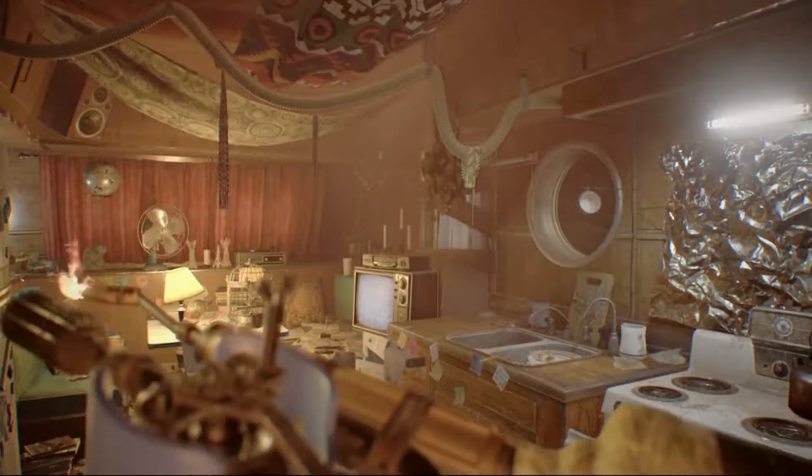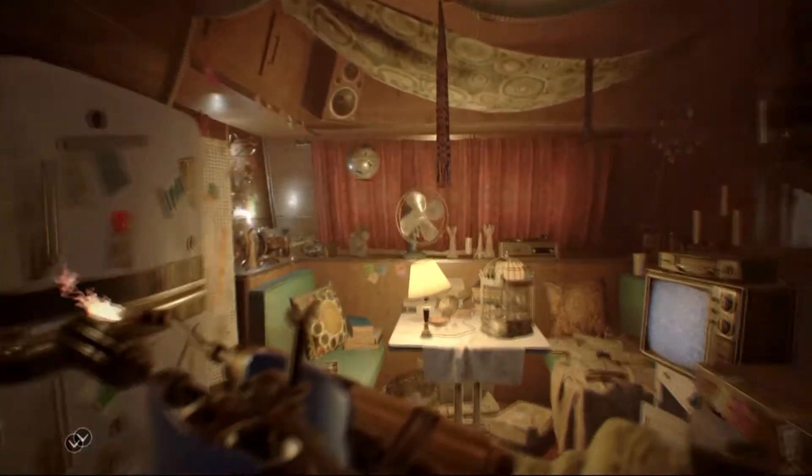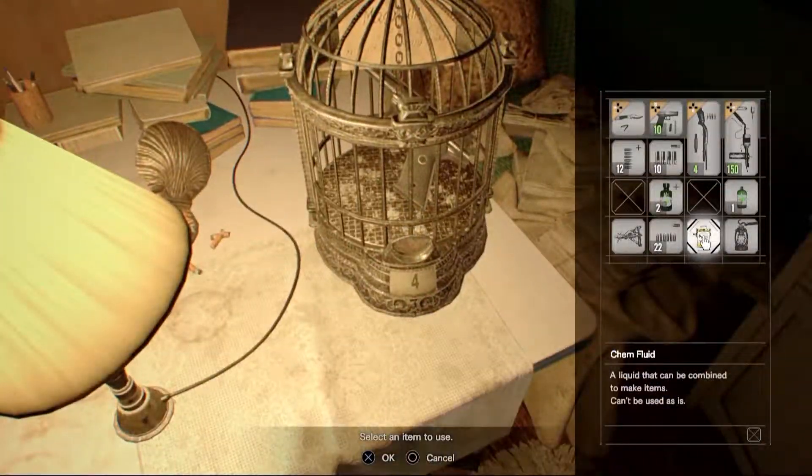Welcome back to Resident Evil 7. We are the Game Brains, and we are in our little safe house location. These are the ferret swings. I like ferrets, they're so adorable.